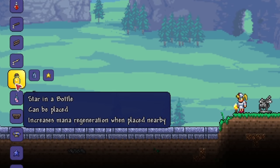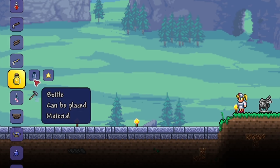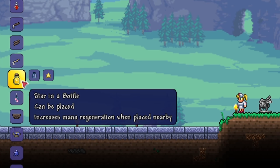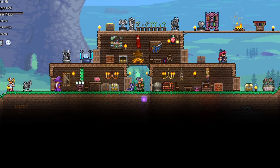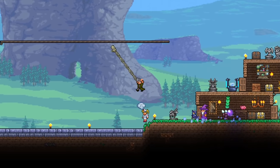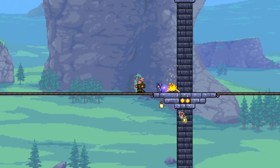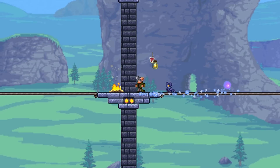The next boost will be from stars in a bottle. These are crafted using empty bottles and fallen stars. They boost your mana regeneration rate, so it helps out if you are a mage or a summoner. If you are playing melee or ranger, you can skip this one if you wish. Just like campfires, the range is much higher than you think, so just place them in a way to cover your arena.